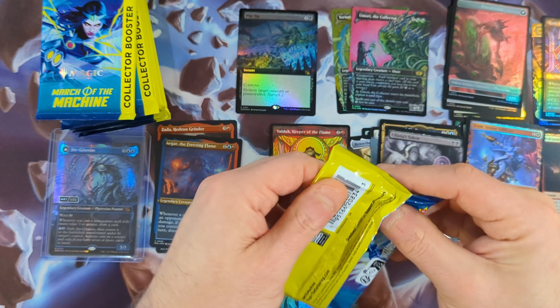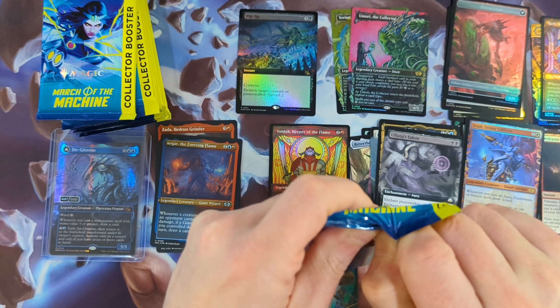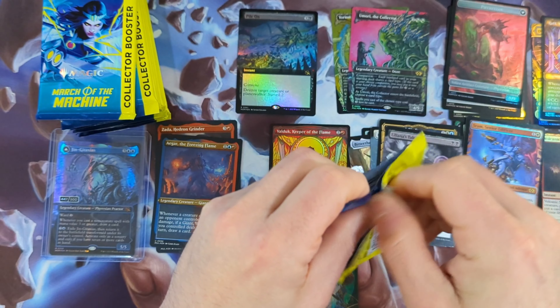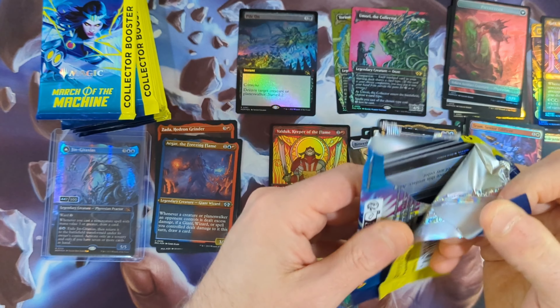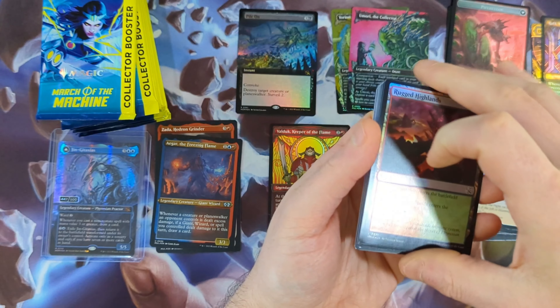Let's see what else we can find. I don't think you can pull two serialized cards in a box — or at least I highly doubt it. I would imagine that the track printing and packing would not allow for that. But if we do see another backwards card, that'll be awesome.